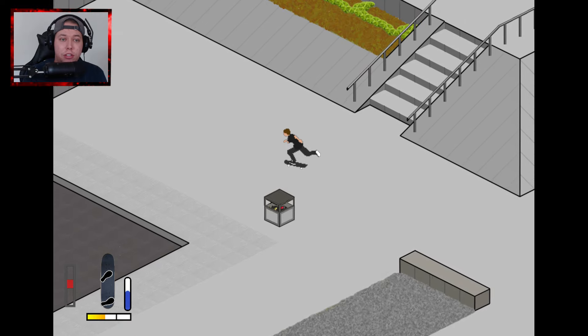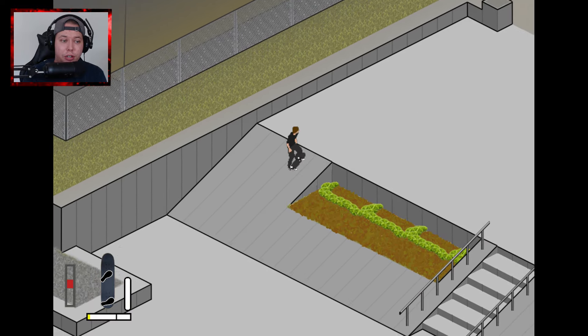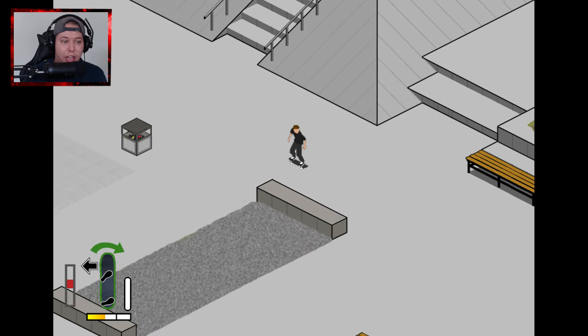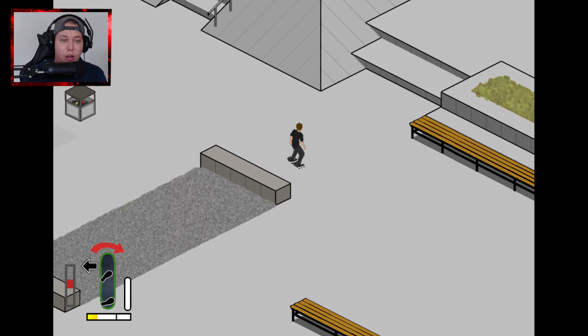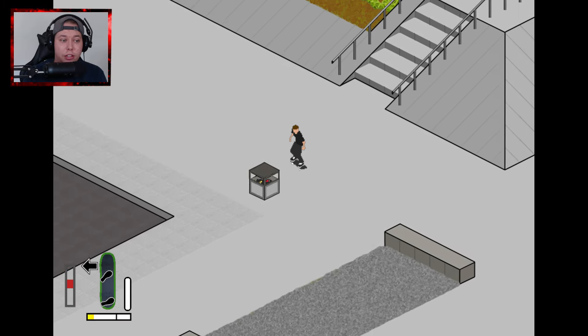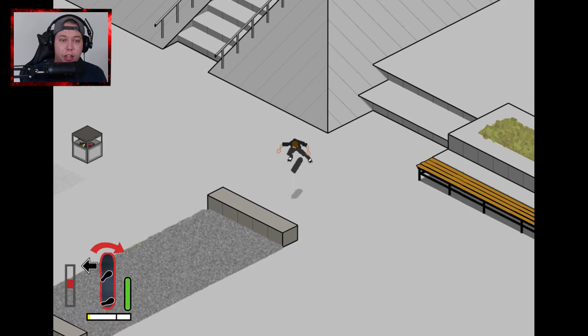Then we got the other standard flip tricks that you know from the Tony Hawk games on the other directionals. There's diagonal, which gives us a barrel flip, and if you want to do a tray flip you actually gotta choose the barrel flip and then up the shove speed — then you get the tray flip, and you can do that one slower or faster.